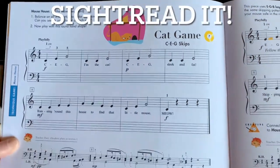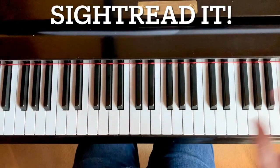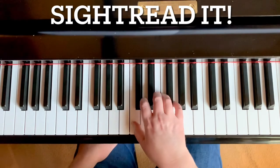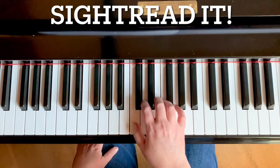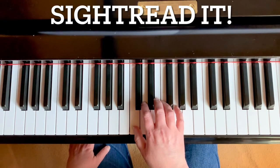Let's go ahead and try to play this at a slow tempo first. Go ahead and put your music up and we'll get our hands on the piano. Your right-hand thumb needs to be on middle C. We're going to sight-read this at a slow tempo. One, two, here we go.